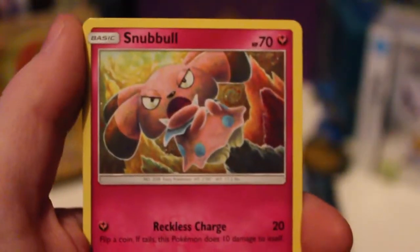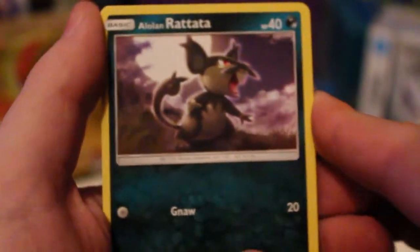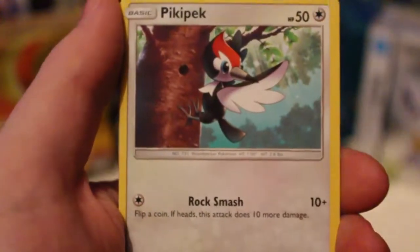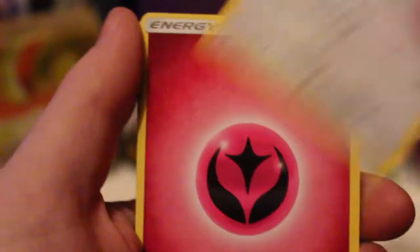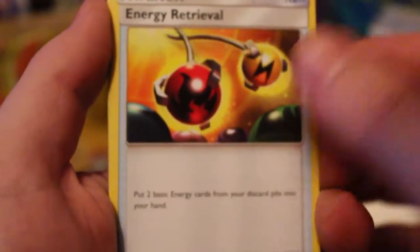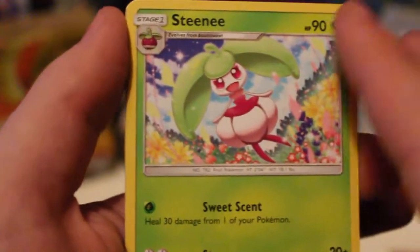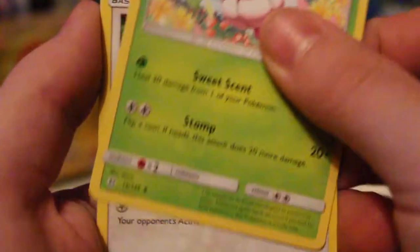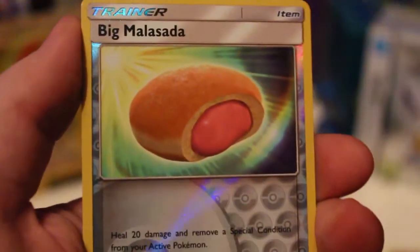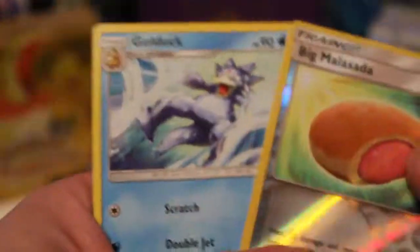So we're starting, I have my sleeves. Starting off with a Snubbull, an Alolan Rattata — nice. Sandow, Pikapek, Spiro, we've got our Fairy Energy — that is nice, very good. We'll keep the energies to the side. Energy Retrieval, Sandini — I don't know a lot of the pronunciations for the Sun and Moon Pokémon so it's going to be fun. We've got Spinda, a Reverse holo Malamar which is really cool, and our Rare is a Golduck. So we're starting off really good.